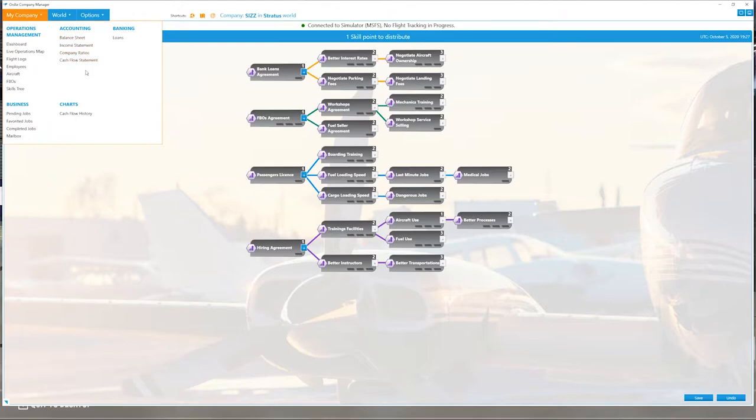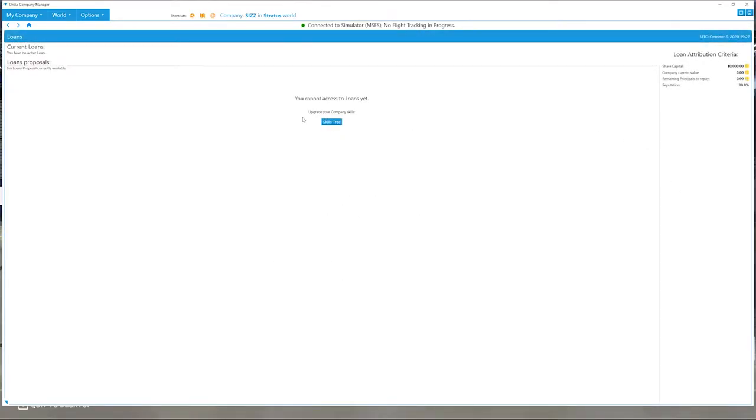In the business section you have pending jobs, favorite jobs, completed jobs, and your mailbox. In accounting you get all your financial statements, charts, cash flow history, and banking — where you can take a look at loans if you have the required skill. In the world tab you can find jobs, hire employees, and search for aircraft available at your current airport.